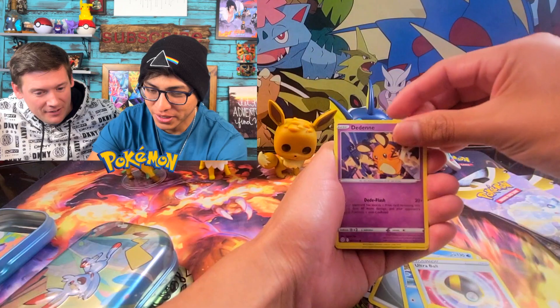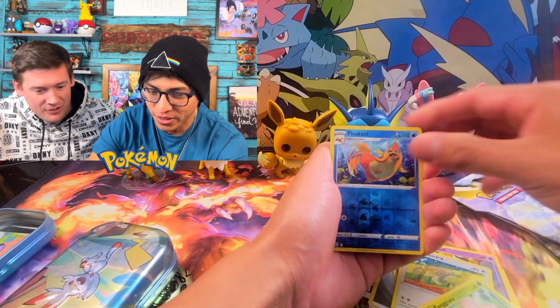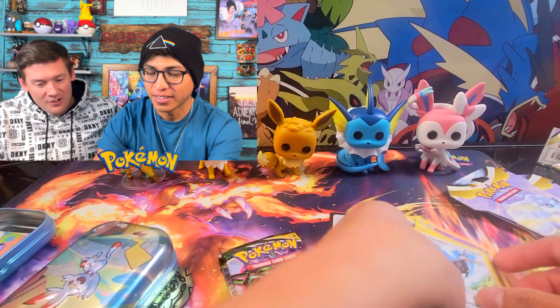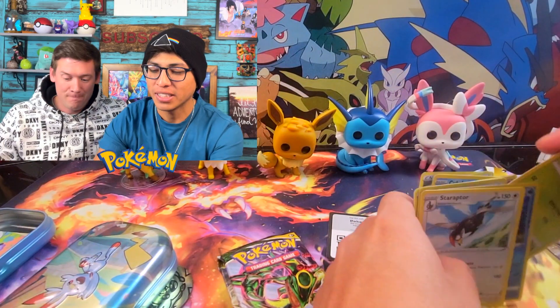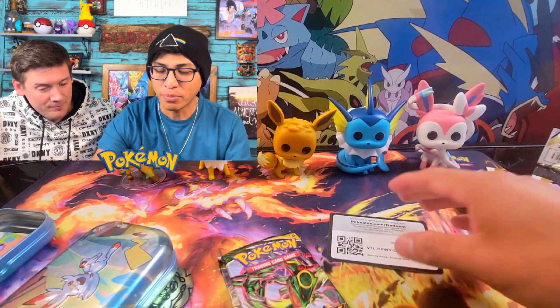Opening the error tin's extra pack: Thunderbolt, Strap, Dedenny, Pikachu, Duskull, Farfetch'd, Exeggcute, Clefairy. Well, let's see — maybe that was the one that you always got to practice with. That doesn't make any sense.